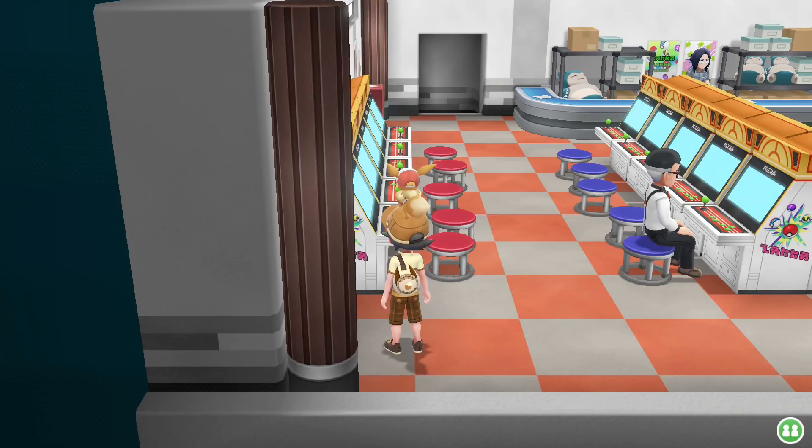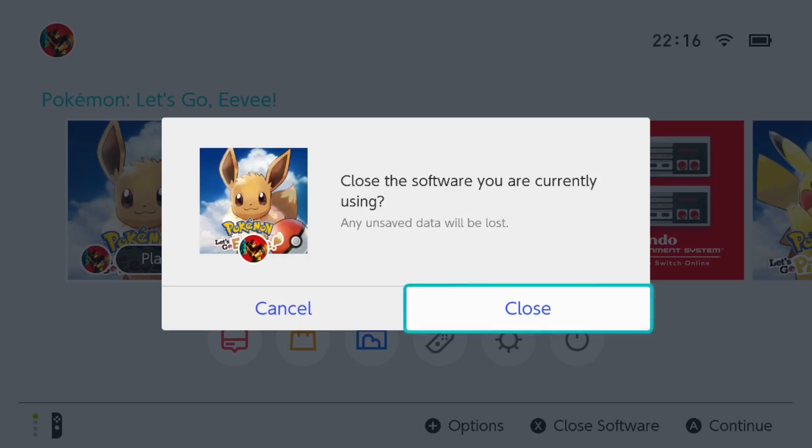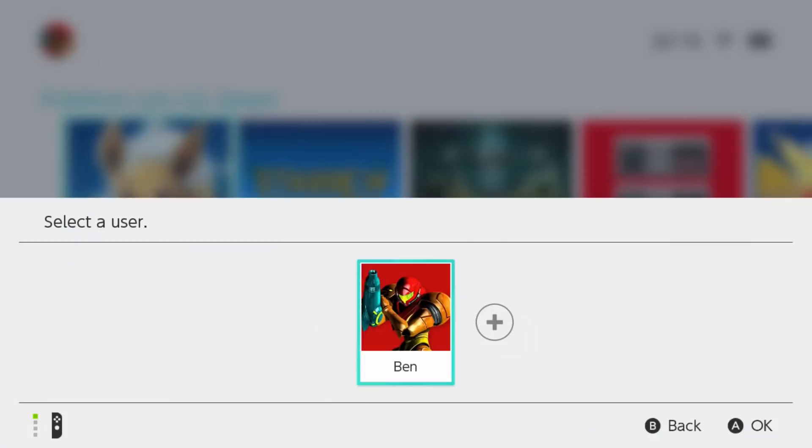We saved it already, so now we can bring up the menu — just click the home button and go to close software. Close the software. And once again, I stress, make sure you don't have a shiny chain because it will definitely be finished. Okay, close it. That's going to close the software. Now you can go back into it. Remember what items I got there before, because they are going to be different now, which is quite interesting.